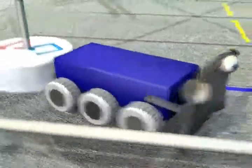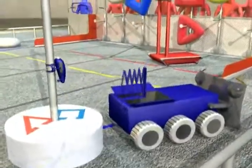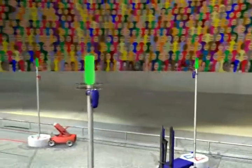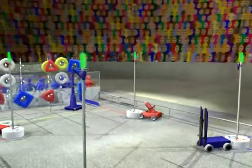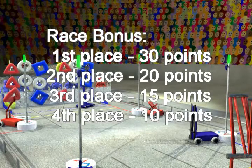Near the end of the match, robots drive to the towers and deploy mini-bots on the tower poles. As the end game starts, mini-bots race to the top of the towers. The first mini-bot to the top earns a 30-point bonus. Second place earns 20, third place earns 15, and fourth place earns 10 points.